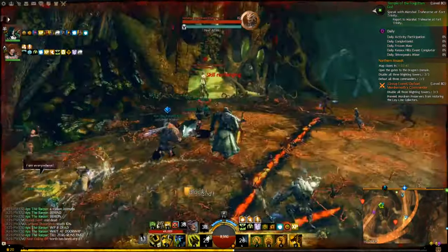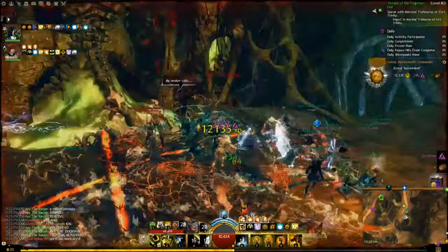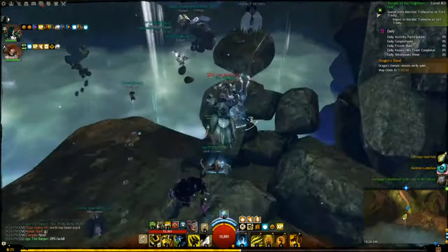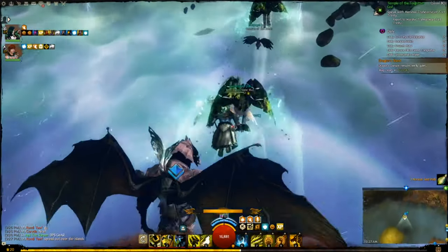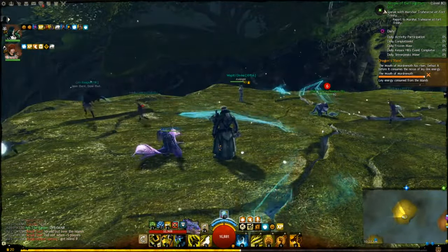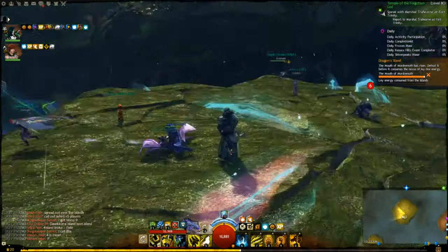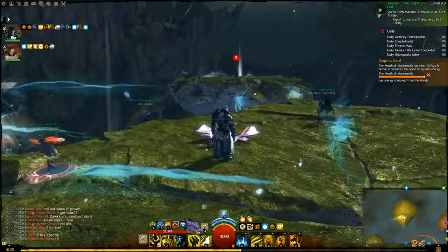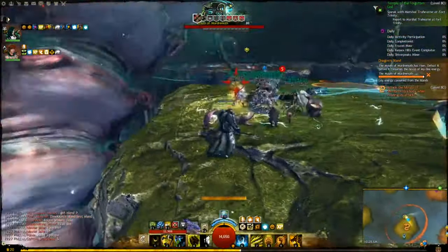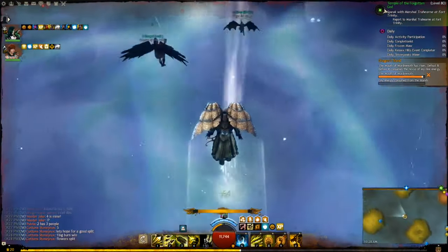Now for the final fight with the physical form of Mordremoth. You'll need Updraft to get between islands — there are going to be 11 islands. For each island, you'd want at least five people stationed there at any given point in time, because there are certain phases in the boss fight where you need a decent number of people to finish off that phase before it destroys everyone. Five is a good number to finish off each phase. The rest of the people in the map can bounce between islands.